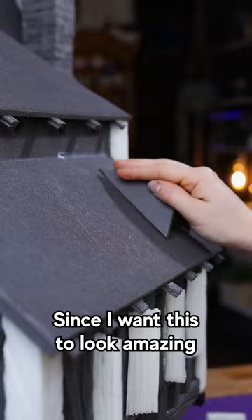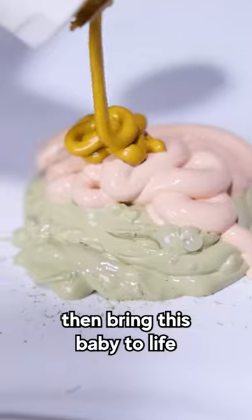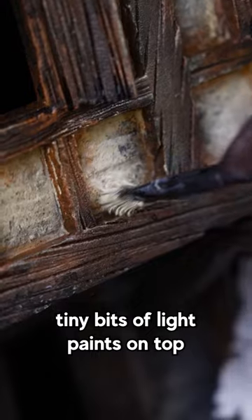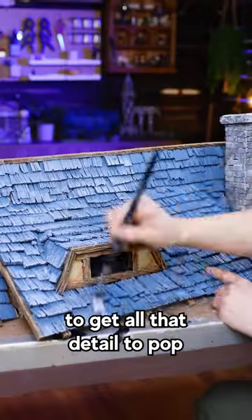Since I want this to look amazing, I'm gonna paint it. Black face coat first, then bringing this baby to life with color blocking, then a black wash, and brushing tiny bits of light paint on top to get all that detail to pop.